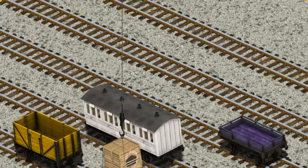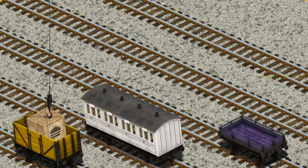Now the cargo must be loaded. Help Cranky find the yellow cargo car. That's it!